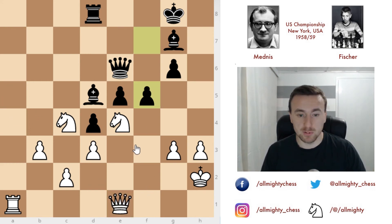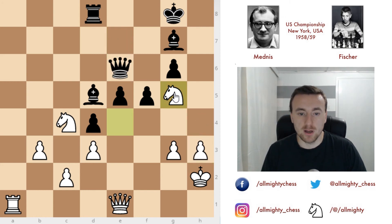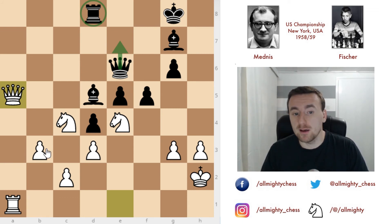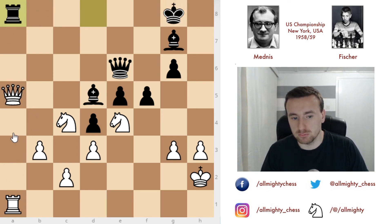He could have easily played knight to g5 attacking the queen, and after queen to e7 and h4, having the knight on g5 would be quite good for him. But he decided to play queen to a5 attacking the rook. Now if queen moves to e7, you would have queen to c5 — maybe going for an exchange of queens. But still Fischer would have the bishop pair and white would have a pawn. Fischer just went rook to a8, and after this the queen has to capture — if you move the queen you can't defend the rook and just lose it.